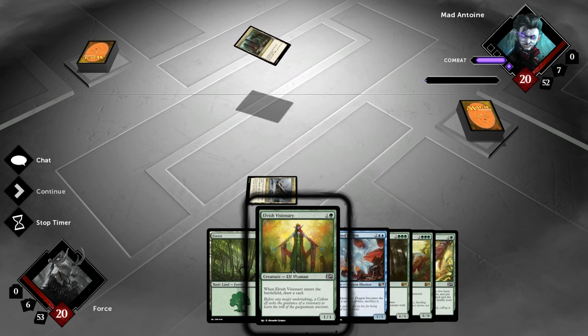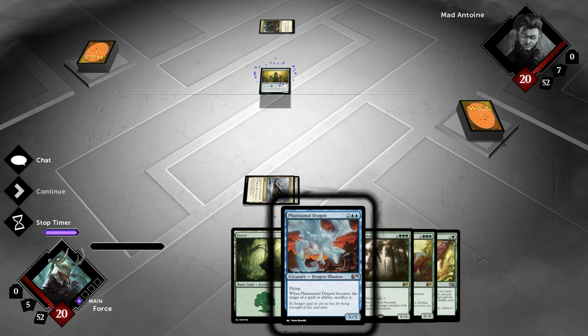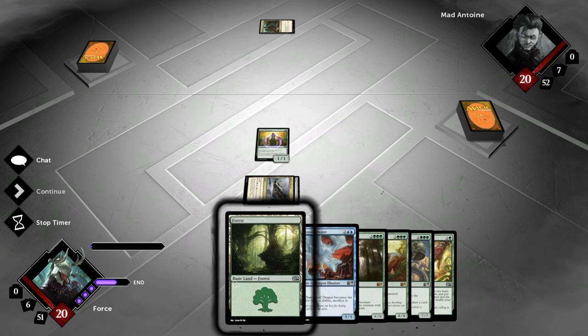Simic Synergy is a green and blue deck, hence the name Simic. It's draw cards, ramp, and beat down with monsters or a ton of tokens that you overwhelm your opponent with. That's basically the idea.